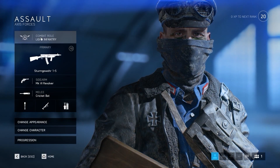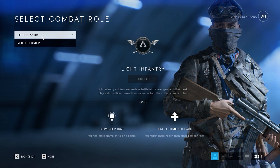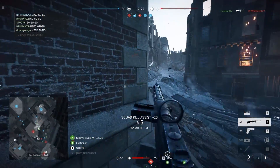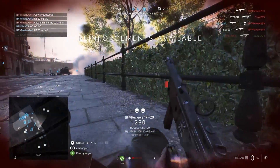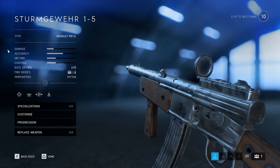First up we're going to look at the Assault class and specifically the Light Infantry combat role. The Light Infantry is a very aggressive Assault class, so you want to go for a fast firing, fast reloading and good hip fire Assault weapon. The Gewehr 1.5 is perfect for that — it has 31 rounds and the highest rate of fire for an Assault rifle in the game.